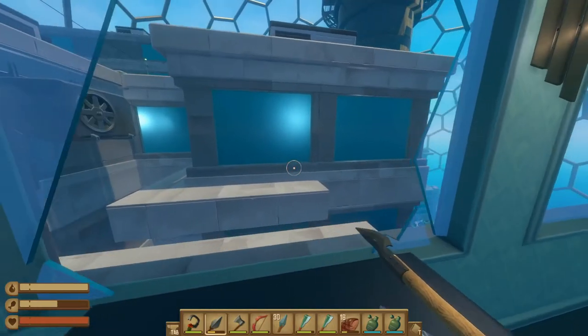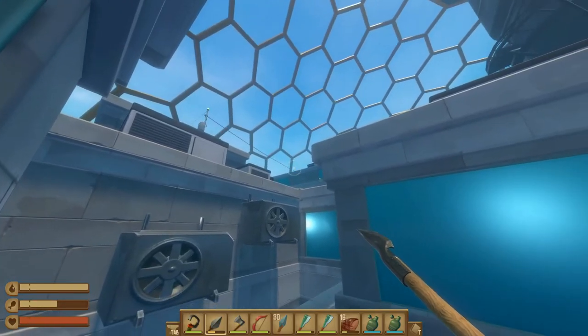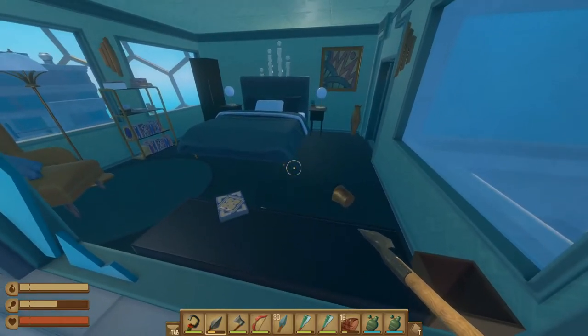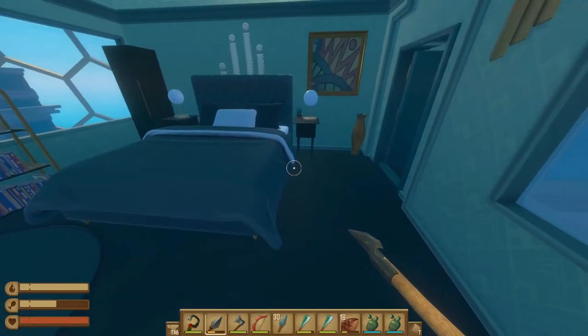There is access from this window going on top of the roof and there's another zip line up top which can take you to another building if you want to continue exploring, but we actually have all the tape we need so we are heading back towards the underground to continue on with the story.